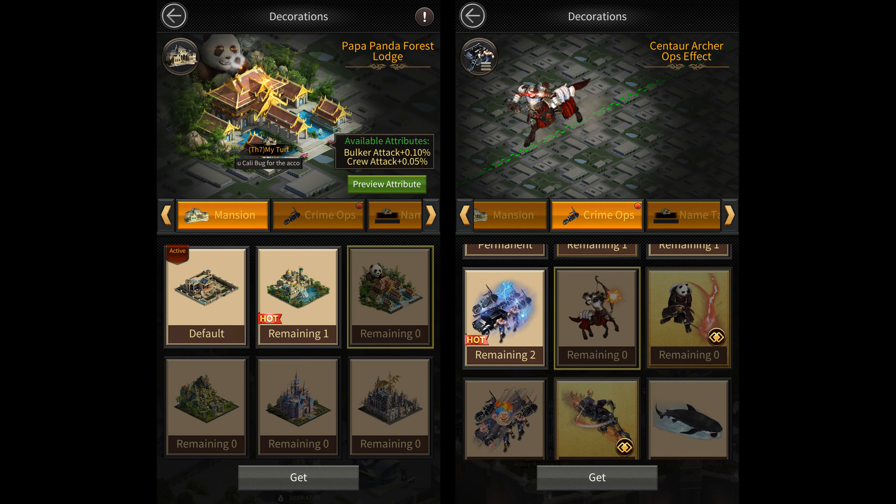They've also added two new decorations. They've added the panda forest lodge turf decoration that gives you 10% bulker attack and 5% crew attack when maxed out, and the centaur archer ops effect that doesn't give any buffs.